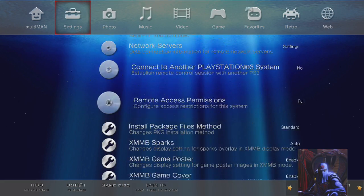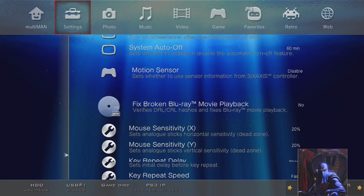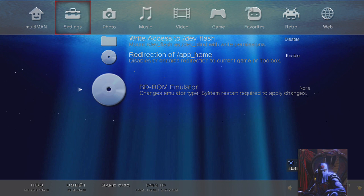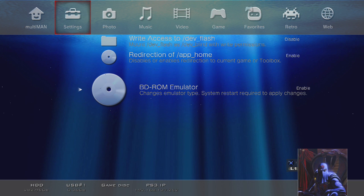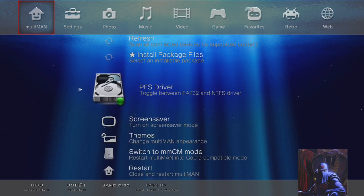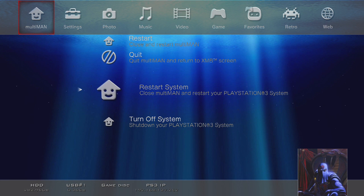You scroll all the way to where it says Settings, go all the way to the bottom, and you should see where it says BD-ROM Emulator — you need to enable that. Then go to Restart System and restart your PlayStation.